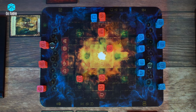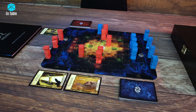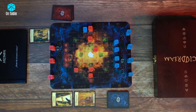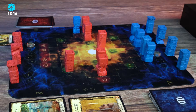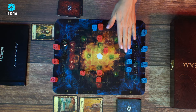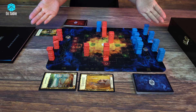Every turn starts with the Control phase: the player gains 4 or more control points if conditions are met, and draws 4 cards from Memory. The second phase is the Cards phase, where players play cards, pay for them with control points, and use their abilities. After that, in the Action phase, players move Pawns and resolve their effects. When one player ends their turn, the opponent takes their turn in the same order. We play this way until one of the players meets the victory conditions.